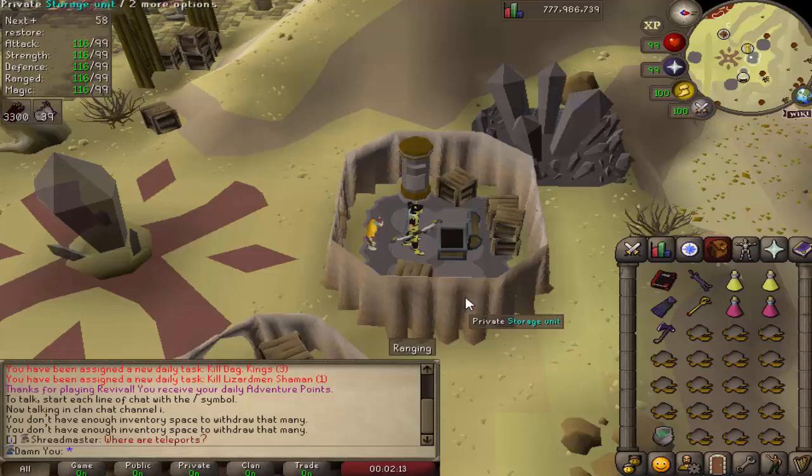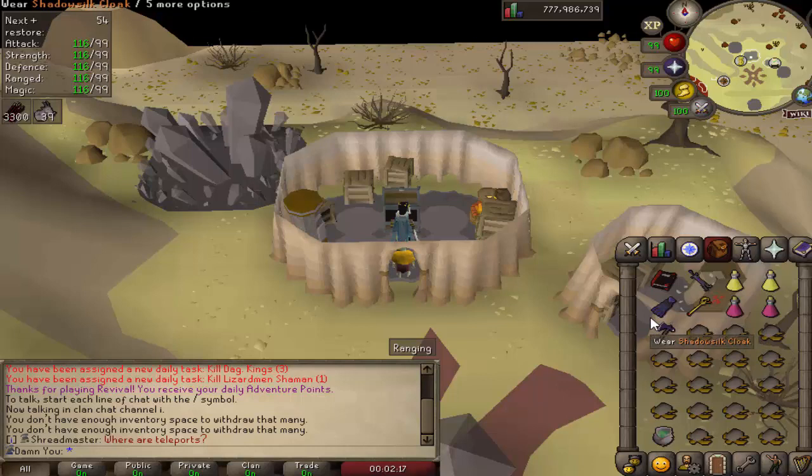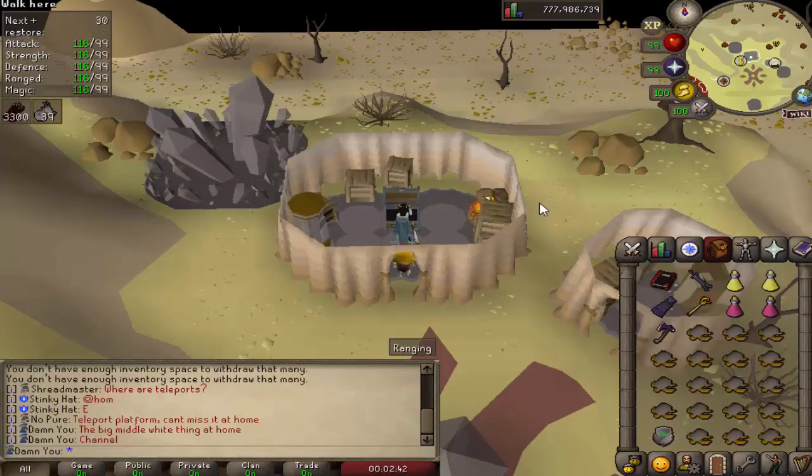Keep in mind it is still in-game content. So let's talk about requirements. I would say the minimum requirements — you're probably going to want to have 99 in every stat. It is a private server, there's no reason not to have 99, so all 99 in combat stats including range and magic.